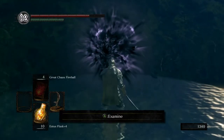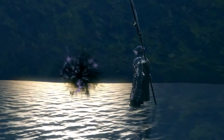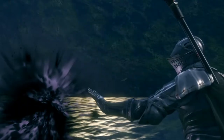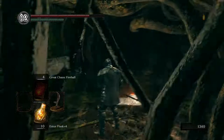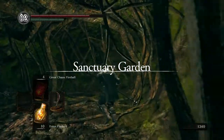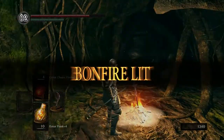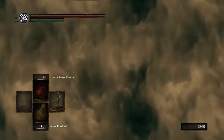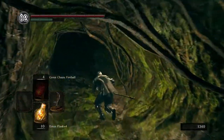Right here, since we have the pendant, we can go up to it and examine it. This will thrust us into the DLC. A bit of an interesting start there — a giant, gross black hand pulled us in. And here we are, just in a small root cave. We're going to light the bonfire here and rest up, because right out the gate we actually do have a boss fight. This one can be a bit tricky, especially using a weapon I'm not familiar with.